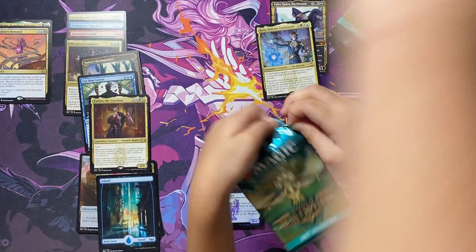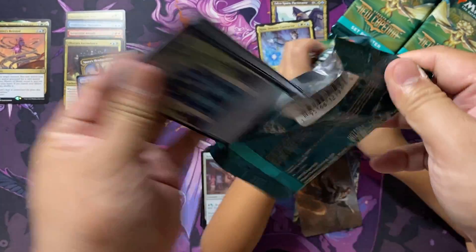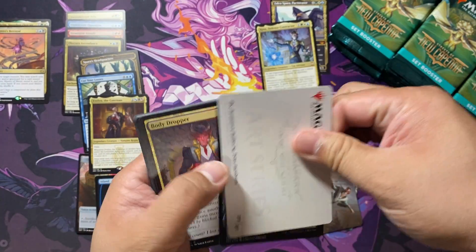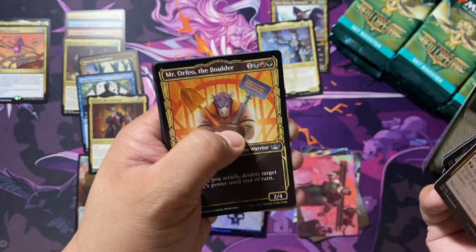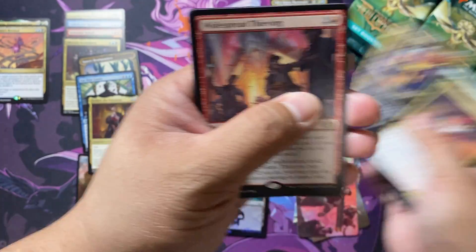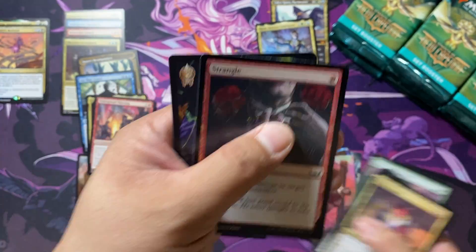I have to go fast, or else no one's going to watch the video — we're taking forever. Let's open one at a time. Our rare here is Maestro's Diabolus, and widespread thieving with a foil Strangle.